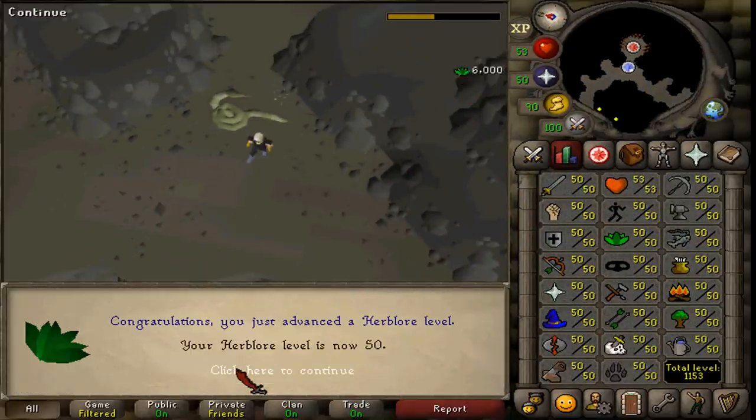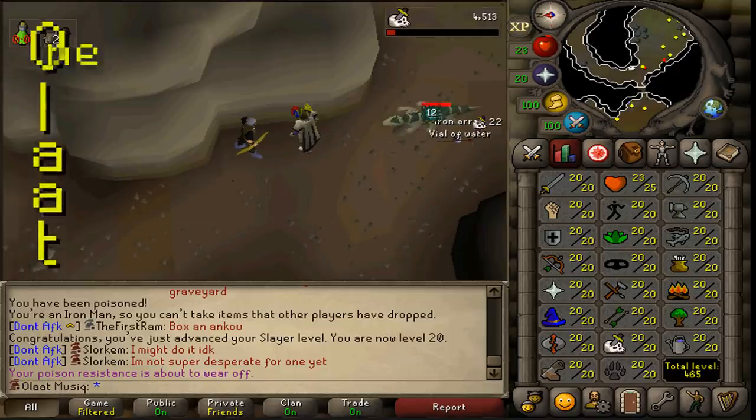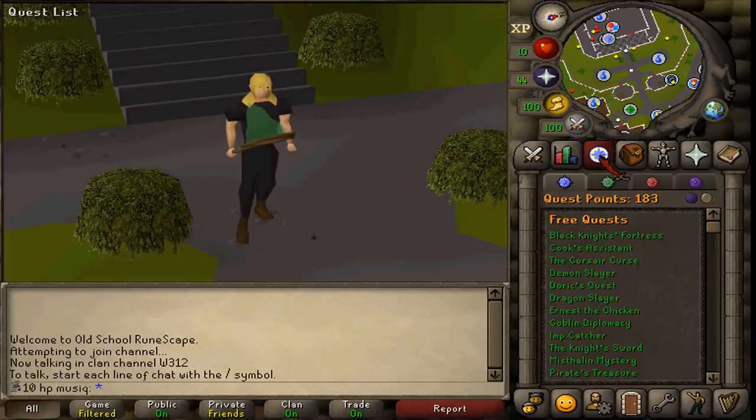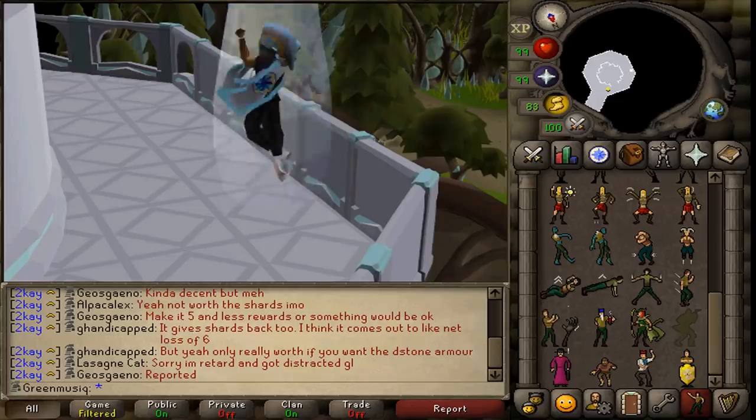Hi and welcome to my O-Lot account. On this hardcore Ironman, I must train all stats one level at a time. The first big goal is, as with every account that I make, to get max available quest points. This is my journey to Questcape.